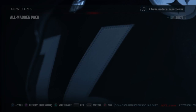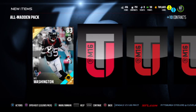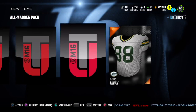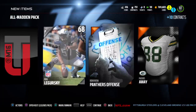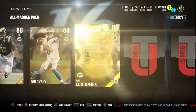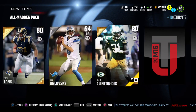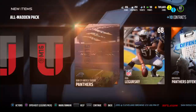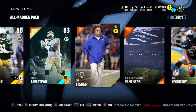Now we're on to the All Madden pack. Nebuchadne — already got. Chris Long — already got. Try and finesse this pack. Ha, Clinton Dix. Didn't he have a Rising Star last year? Gotta see what these are.